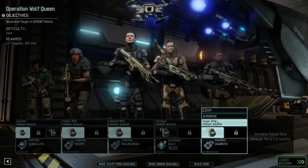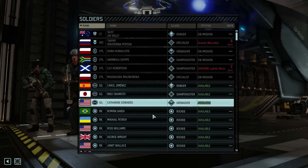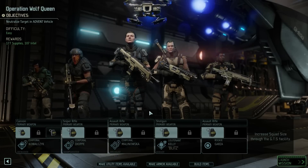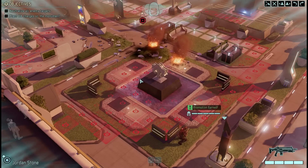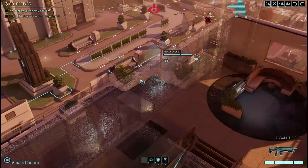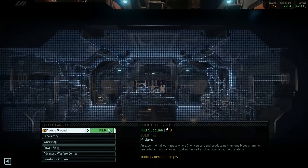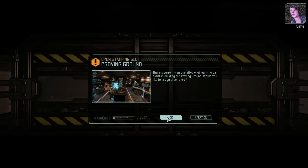Squad Size 1 will instantly allow you to bring a fifth soldier to battle. Once you have that fifth squad member, I always recommend bringing one rookie to battle — this way they'll have the guidance of stronger soldiers around them to help pick up their first promotion easier. And if things get hairy and you need to sacrifice a soldier, the rookie can keep higher value members alive. Another early facility I recommend building is the Proving Grounds.